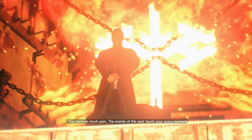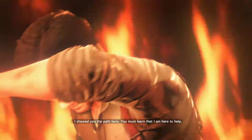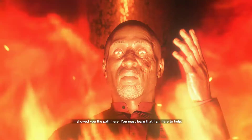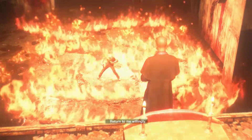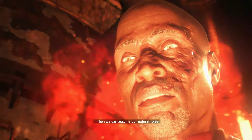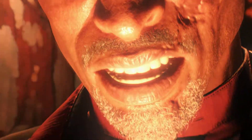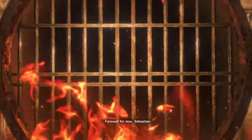"You have so much pain. The events of the past haunt you every moment. I showed you the path here. You must learn that I am here to help. Return to me willingly, then we can assume our natural roles — not as adversaries, but as allies. Farewell for now, Sebastian."